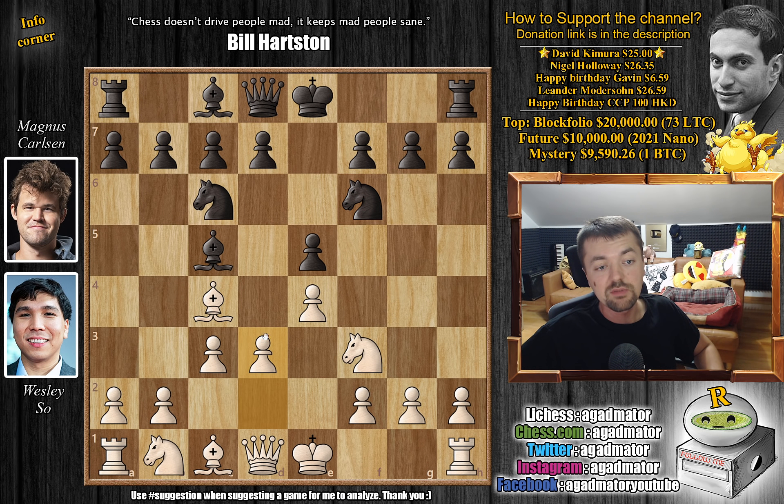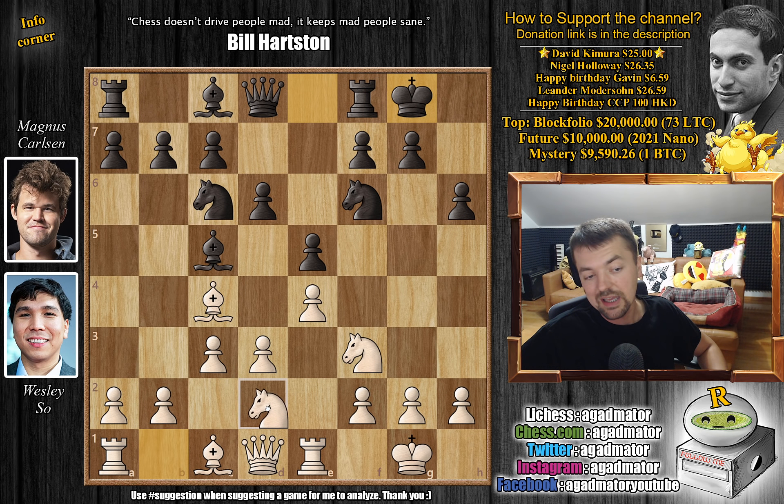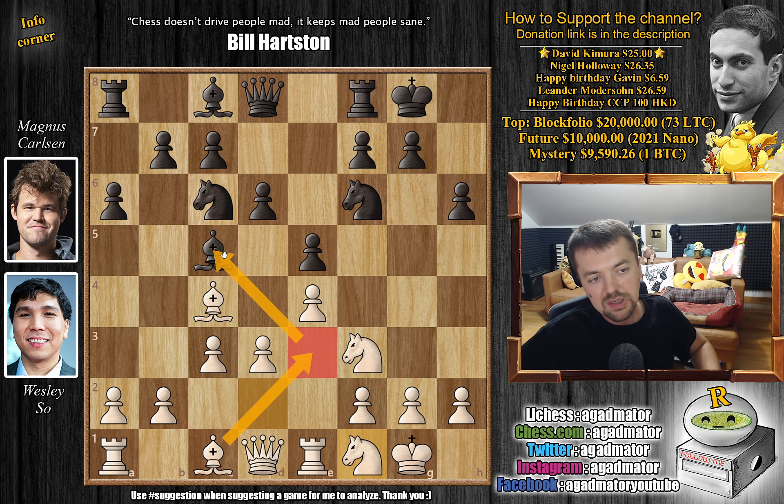Knight to f6, we have d3 and d6. So this is all very standard stuff. We have castles and h6 now, rook to e1, castles by Magnus, and knight b to d2. All standard Giuoco Pianissimo ideas. We have a6, and now knight to f1. Now the bishop can come to e3 to counter this bishop, and if black trades, you can even bring a knight to e3. So bishop back to a7 — you don't want it to get in the line of fire when white starts pushing b4, d4.